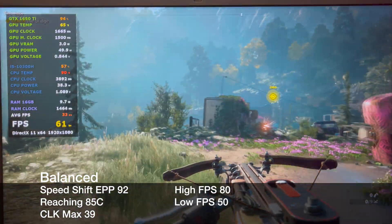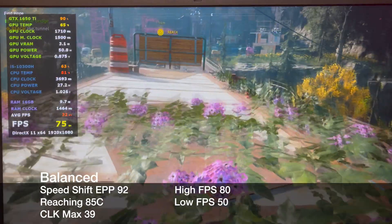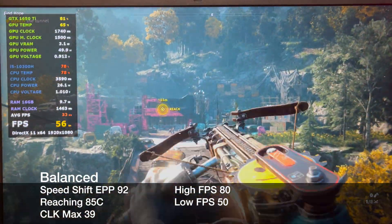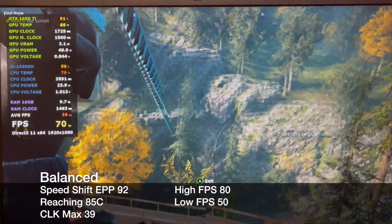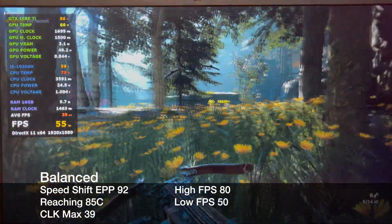Lastly, here are the settings in-game. With a speed shift of 92 and a max clock of 39, we get a max temp of 85C. I hope this video helps you in some type of way, and I'll see you in the next one.